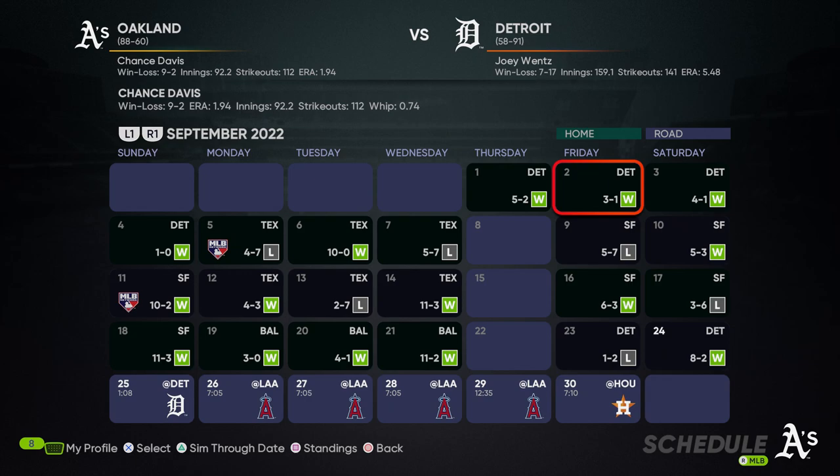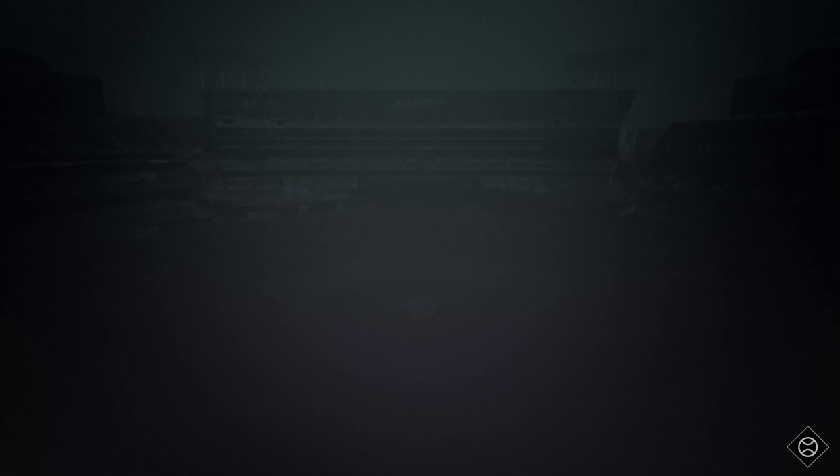We are throwing against the Angels next. We'll go for the series win against Detroit, and then we get to throw against Shohei Otani and the Angels — they're 83-65. Then we get to throw against the Angels again. We don't have to throw against Houston at all for the rest of the year — our games are against Los Angeles. If you like the video, hit the like button and subscribe to the channel. That's it for me — that's Chance Davis, episode 52. End the book.